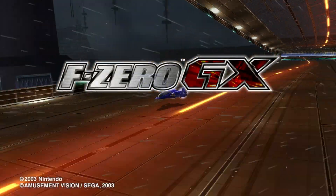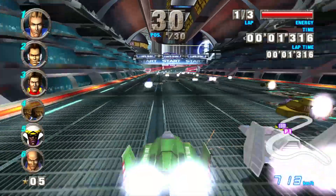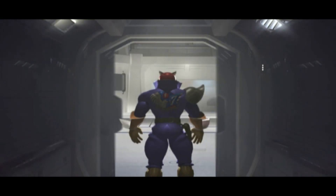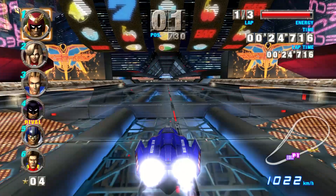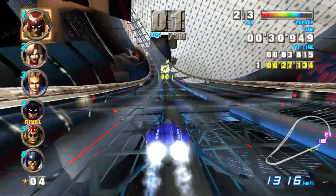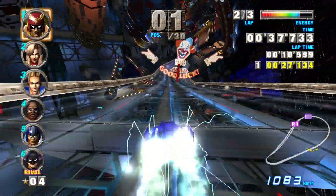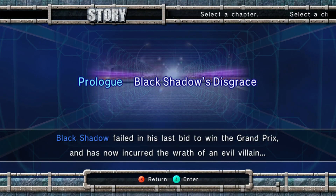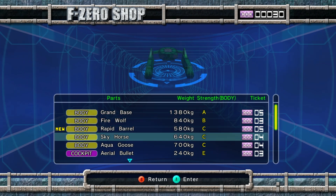F-Zero GX, the last mainline F-Zero game, released on the GameCube and is easily the best F-Zero game. It's the one that looks and handles the best. It even has a story mode, a first for F-Zero. I didn't get to play a lot of the story because you have to unlock missions with credits, but from what I've seen, it seems a bit all over the place. Other than that, it's more F-Zero but better. The soundtrack is more technical and electronic this time, which fits the tone of the game pretty well. It keeps the tuning from F-Zero X, but now you can unlock parts through playing the game, doing stuff in the story, or winning races — things like tires and wings to improve the aero. It's really cool, and it's definitely what an F-Zero game needs.